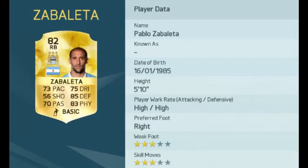Fan favorite Pablo Zabaleta sees his card remain the same as the start of last FIFA. He got an upgrade to 83 in the winter but Pablo receives an 82 rated card for the start of FIFA 16. He's been injured at the start of the season, so currently Sagna is playing in that position and receiving an inform. Zabaleta is going to have to get healthy and get back into the side.